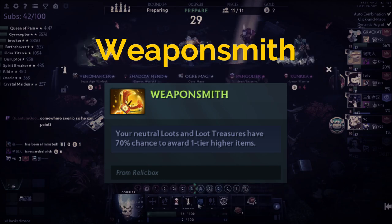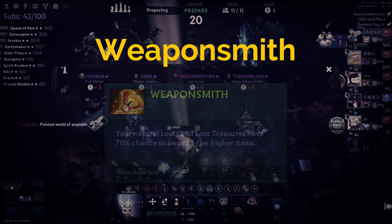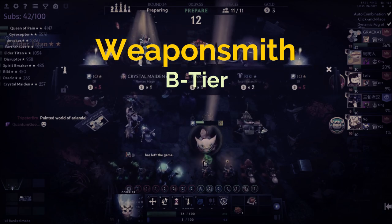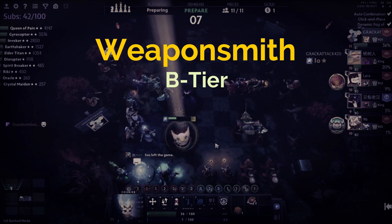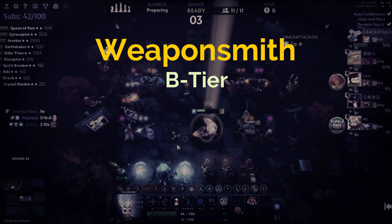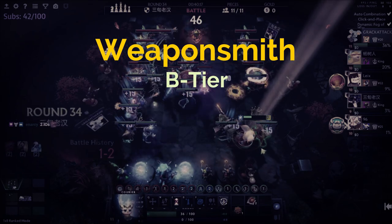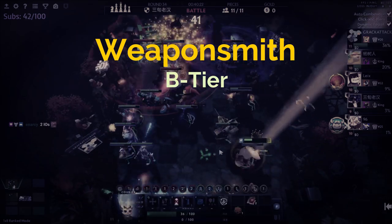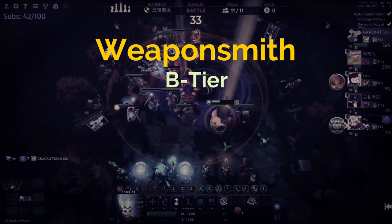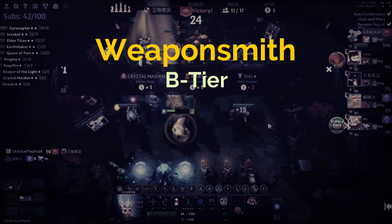The last relic is Weapon Smith. The way it works is that when you receive items from chests or monster drops, each item has a 75% chance to be increased in quality by one tier. I believe it fits quite well into B tier — it's quite RNG-reliant to get a really good return, as it's random whether the item improves in quality and then randomly chosen from its tier, so it won't necessarily be useful to your composition. The upside is that regardless of whether you're win-streaking or lose-streaking, you'll almost be guaranteed some value as all compositions benefit from items.